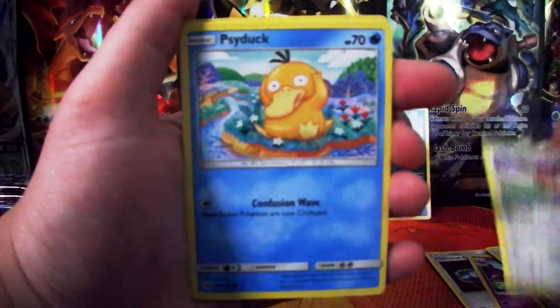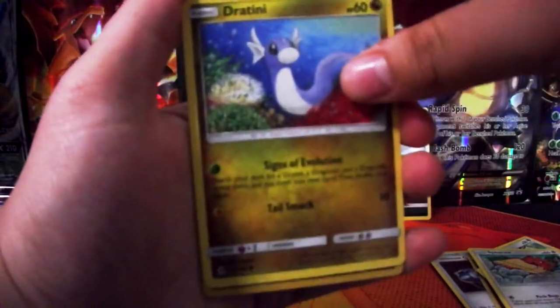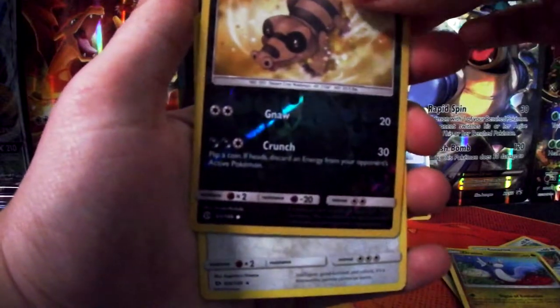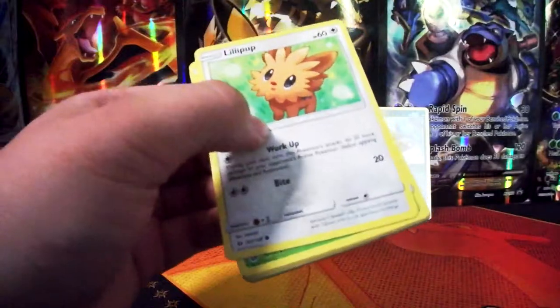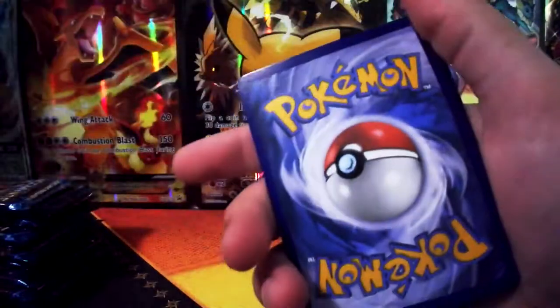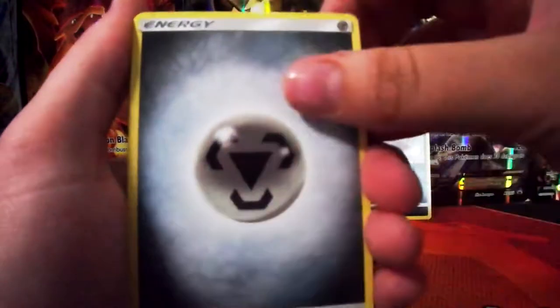Eevee, Psyduck, Sparrow, Jertini. Sandile as a reverse foil, and a normal Stroutland rare. There's your code, guys. Sorry, I'm slow rolling all these — I know it's quite a lot of packs to get through.